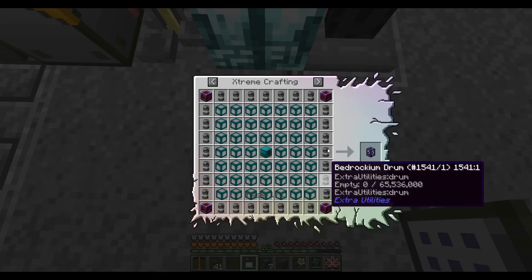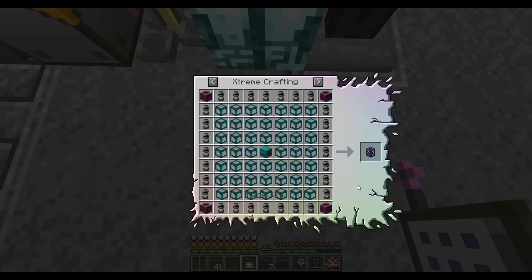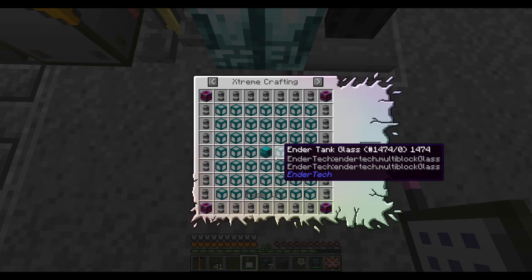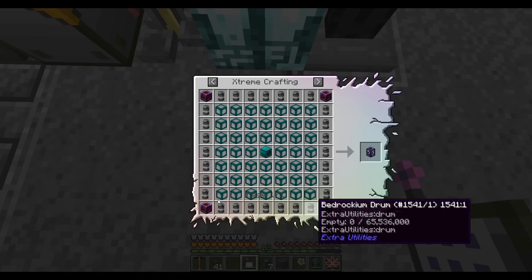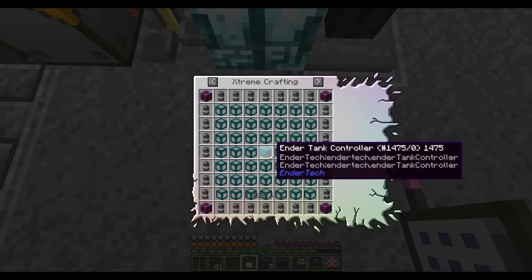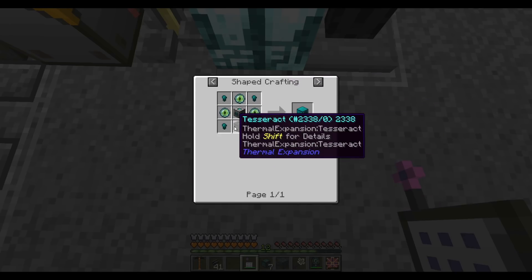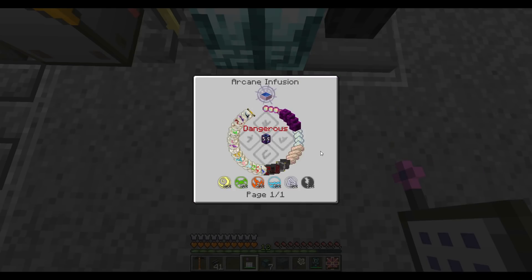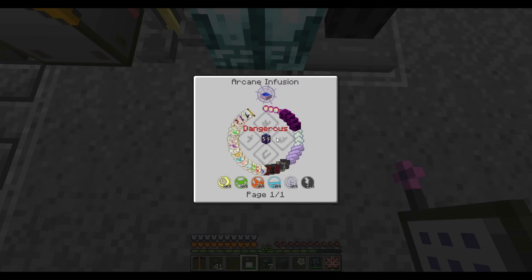The creative portable tank recipe is actually very easy aside from the creative energy cells themselves — just a resonant machine frame for the glass and a little bit of bedrockium, which we can make easily at this stage. After that, we have to take the tank and turn it into the Everlasting Guilty Mana Pool. The hardest part of that recipe are these four crystal clusters.